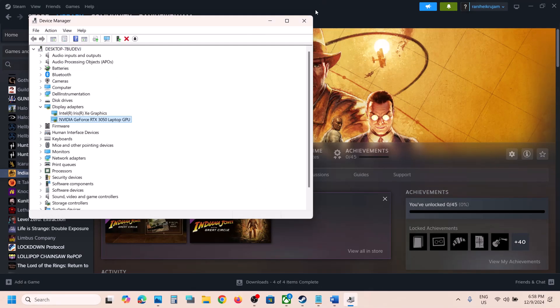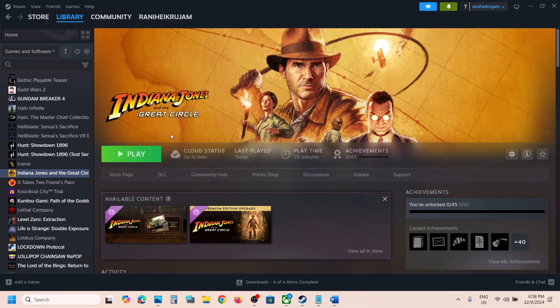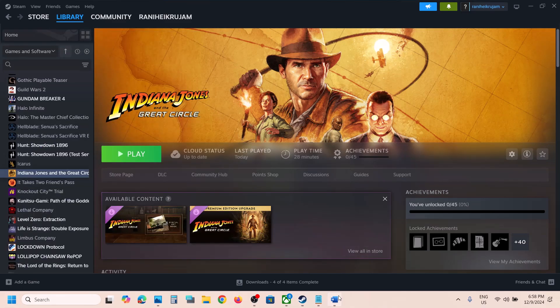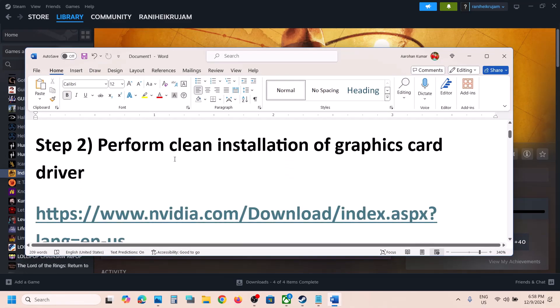Once done, close the window and launch the game to check. If that does not work, restart your computer, and after the system restart launch the game. The next step is to perform a clean installation of your graphics card driver.